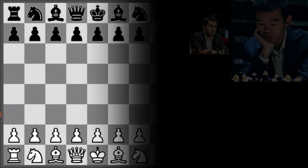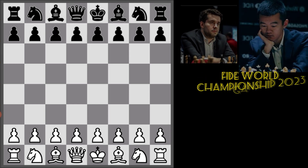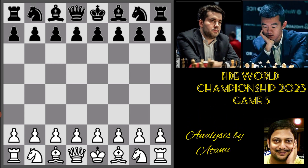Welcome to the highlights of the fifth game of the FIDE World Chess Championship match between Ding Liren from China and Yan Nepomniachtchi from Russia. The match is evenly poised with both players having two points each. White is Nepomniachtchi and Black is Ding Liren.